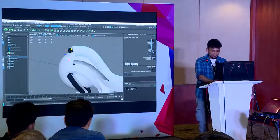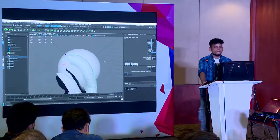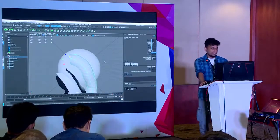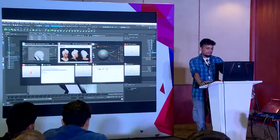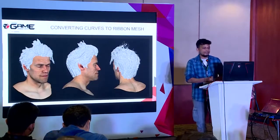If you think the curvature is too high, you can set it to 0.5. That's how I created all the hair cards, and this is the end result of that process.